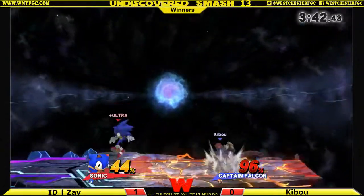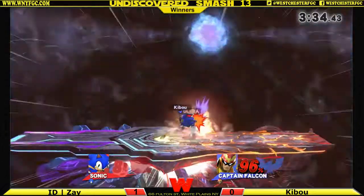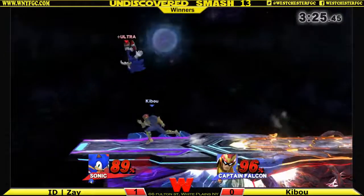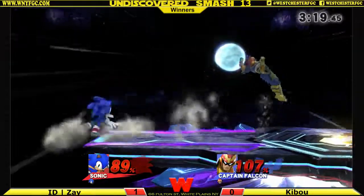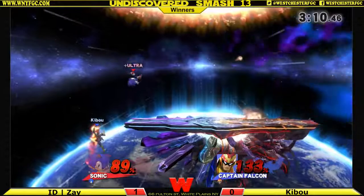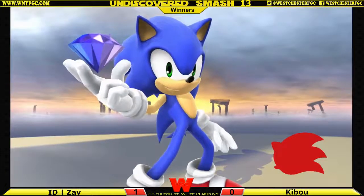I want to see Sonic go for a forward smash at the ledge to read a get-up or something. Sonic's forward smash is ridiculously disjointed. He tries to get that up-tilt again — he's rolling in. He went for the run-around side. Kibu could have reacted to the fact that it wasn't going to work. He's facing the wrong way and forced to recover — super low! He was so close to getting that perfect recovery, but he didn't have enough range.